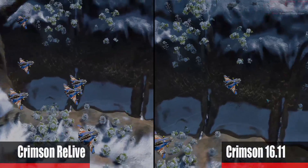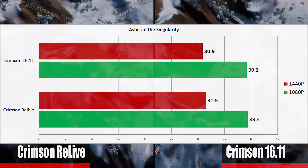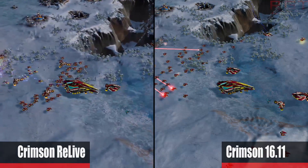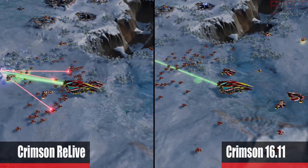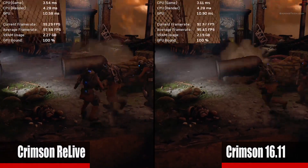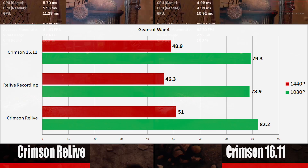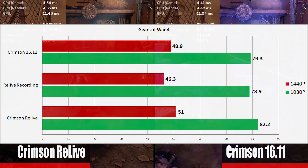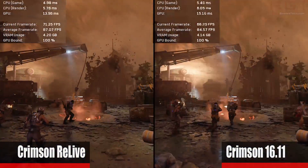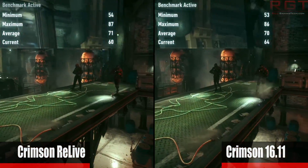We ran our benchmark rig with the older 16.11 drivers facing off directly against Crimson Relive. Throughout our tests, we wanted exact benchmark runs, hence we decided to stick to games with built-in benchmarks so we can get exact differences in performance without human error. The results do show that Relive is slightly ahead in performance over the 16.11 driver, but more impressive is that recording during this has very marginal impact on performance, just like Nvidia's ShadowPlay. This means that AMD finally have an excellent counter for Nvidia when it comes to livestreamers and people who just want to record their gameplay.